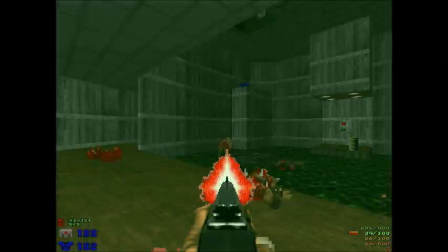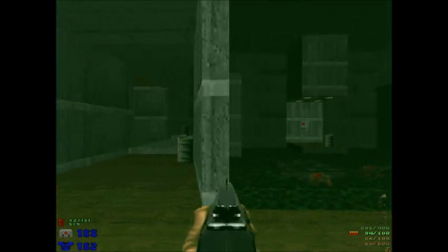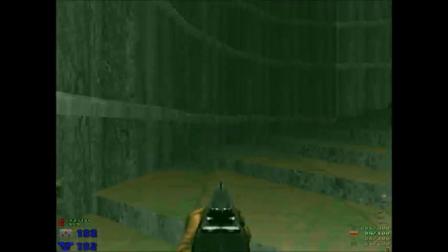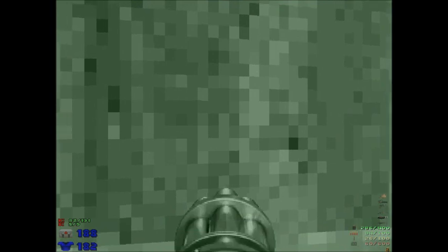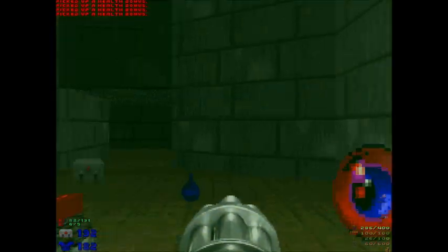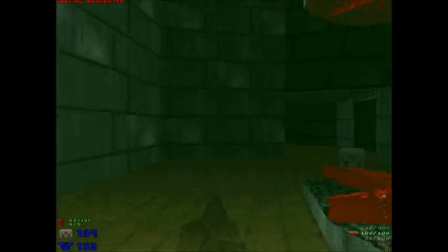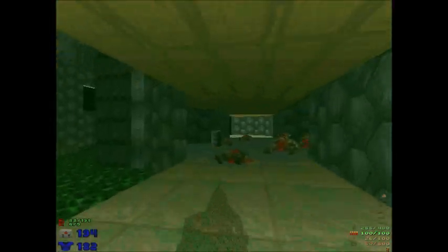When you see an assortment of enemies, it's usually good to focus down the shotgun guys first, because they hurt the most. Hit-scan enemies are pretty much unavoidable, so you want to try and take those guys out first because they tend to be the most dangerous. They may seem weak because they die so easily, but they also do a ton of damage. So usually focus those guys out first and you'll be good to go.